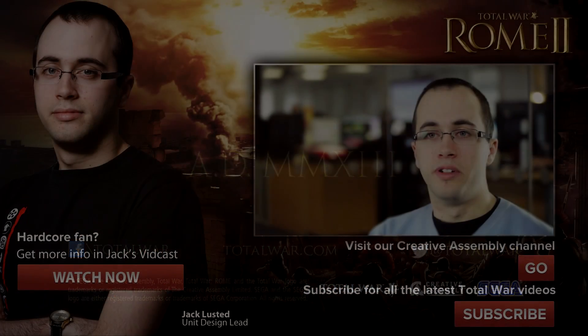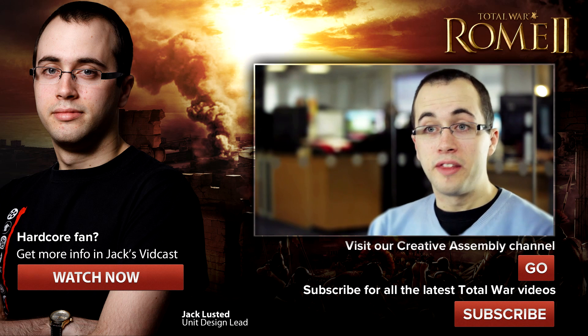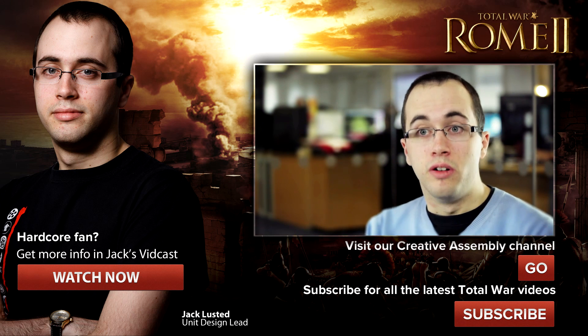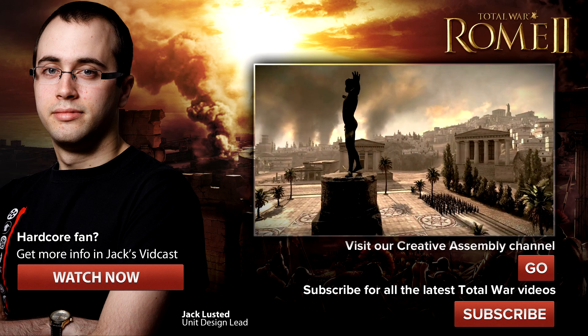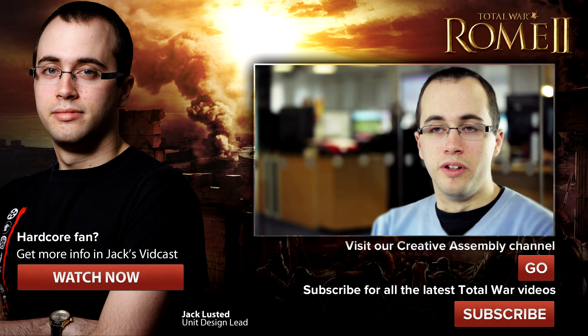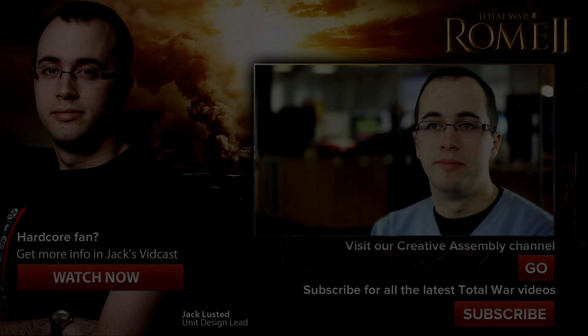The Siege of Carthage visual was done pre-alpha, so it's a very early stage of development and a lot has changed since then. At that point we got unit looks in to create diversity and look good, but it wasn't with the final system. As we release more art for Rome 2, you will see the difference between what we showed in Carthage and what the units will look like in the final game.